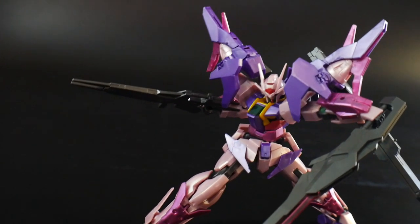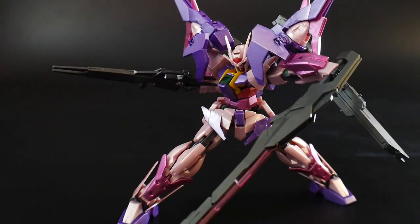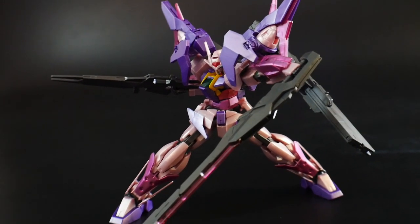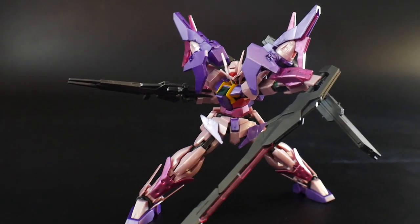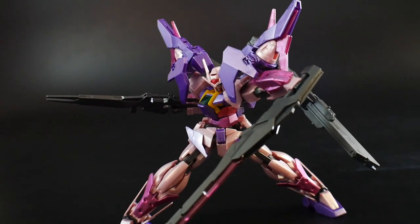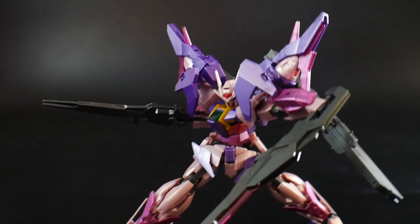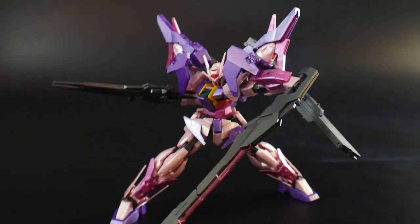This kit is also going to come with every single accessory that the original double sky came with — you're going to have the buster sword, the long beam rifle, and the basic beam rifle, along with the beam saber effect parts and the beam saber hilts. It can also go into its lash mode where you put the backpack down for a more melee-oriented style.